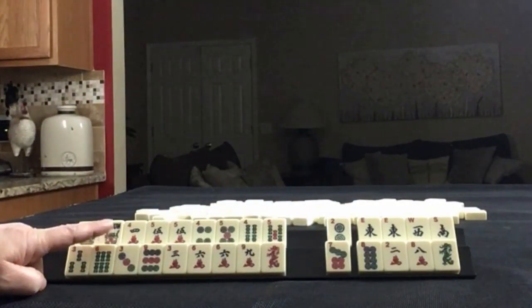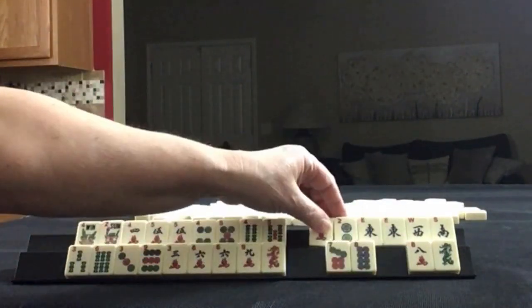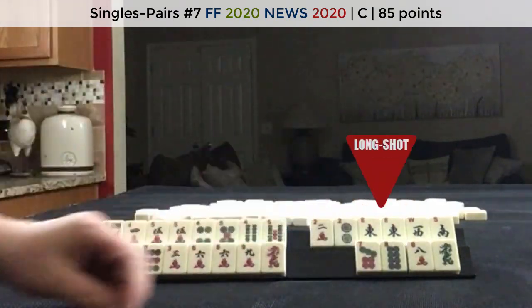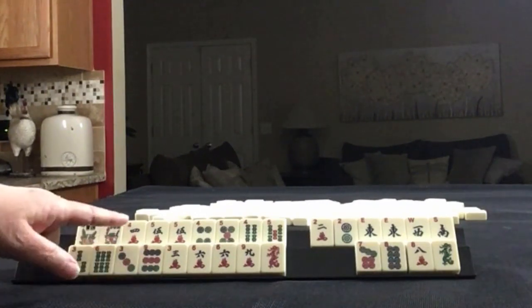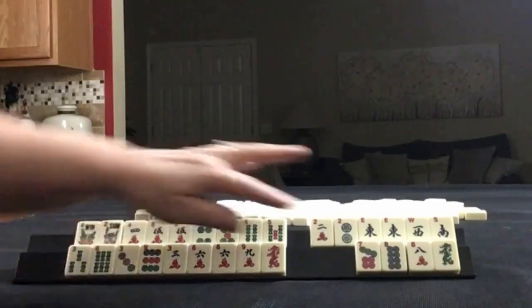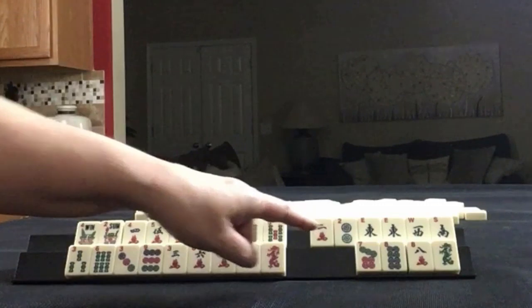Up here, we could maybe hold on to 2s and wins for a potential pair hand, and maybe start by discarding those. 3, 6, 9 pair hand; 4, 5 pair hand. I think that's what I would try to do. A lot of discards though — big hands, a lot of discards.